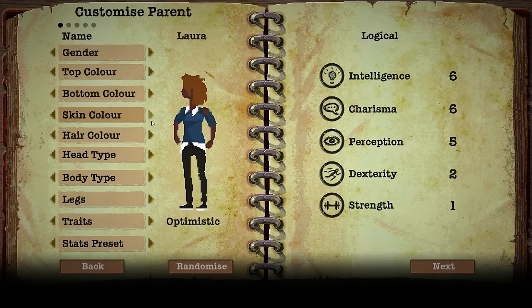You can customize them any way you want — change the skin color, bottom color, hair color, head type, which changes the style of hair, and body type, which is just their clothing. I like the vest, but let's go with a tank top. You can set a trait — she's optimistic, which reduces her stress level. The stat presets determine how intelligent, charismatic and whatnot they are; you cannot set these individually. Laura's logical — I think we're good with her.